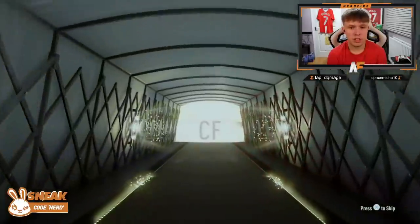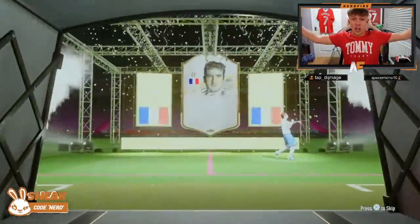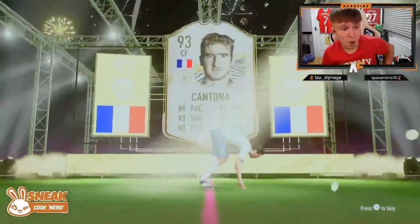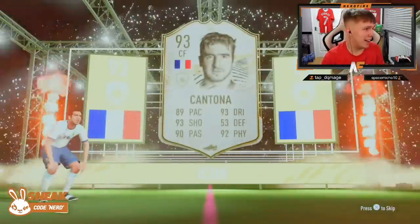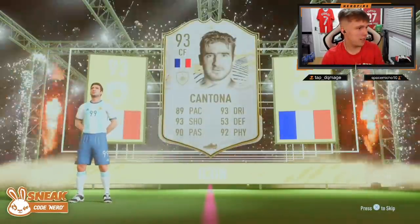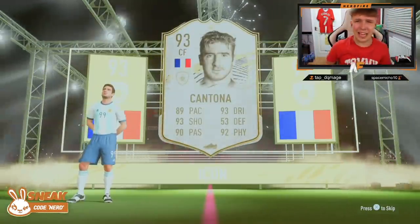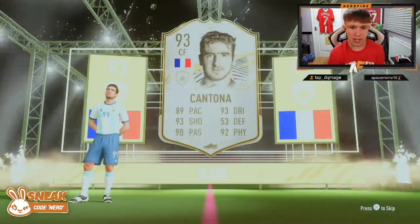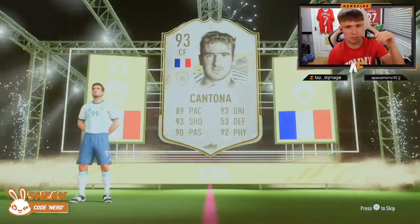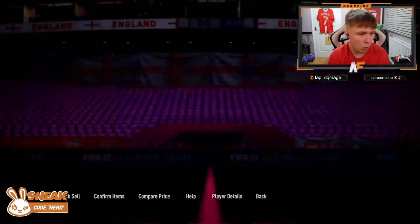Shout out to Corey - prime icon pack. Still yet to see a Brazilian, that's all I want now. French center forward - Cantona! Oh damn! It's King Cantona! I'm not even on my recording screen, but who cares - it's King Cantona! That is a CAM of dreams or striker, five-star skills, four-star weak foot. That is ridiculous - wow, King Eric!